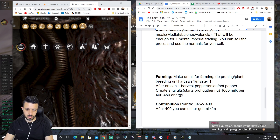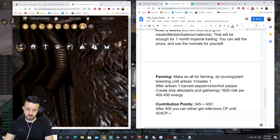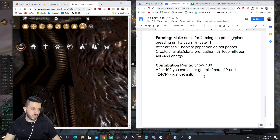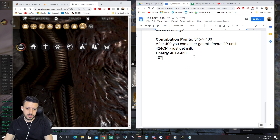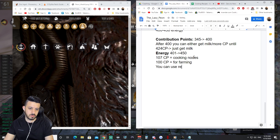After 400 CP you can either get more milk or more CP — up to you — until 424 CP. After that just get milk. I usually stock up 50k milk and use the rest for CP energy. You probably want to get to 450 CP at least — it gives you more room to AFK longer when bartering. Aim for 107 CP for cooking nodes, 100 CP for farming, and use the rest for lodging.